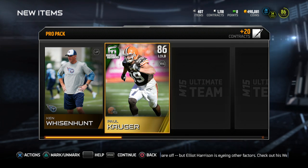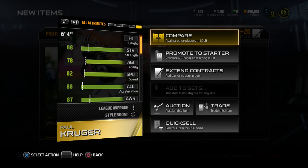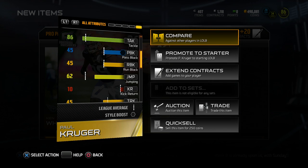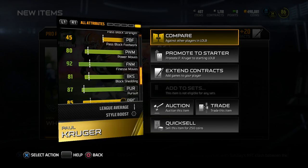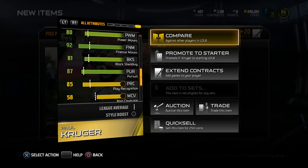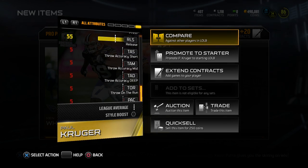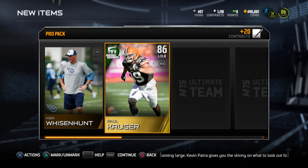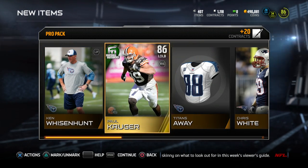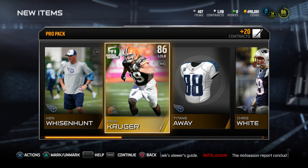There we go — a Paul Kruger Football Outsiders, not a bad item to start things off. 82 speed is a little bit low, but everything else is pretty good. 86 tackling, it's not spectacular either to be honest, but there's finesse moves at 92 — that's what I'm talking about. 87 pursuit, 85 play recognition, and a 90 hit power as well. Pretty solid. My little three-pack bundle is starting off with a solid item, so I'll definitely take it.